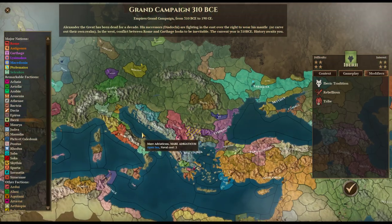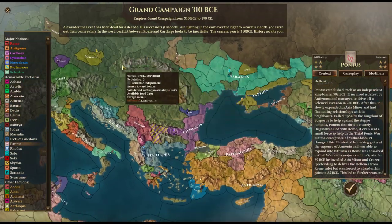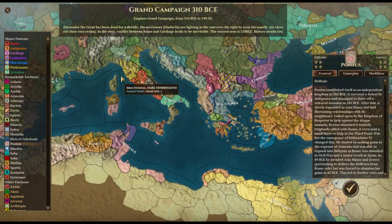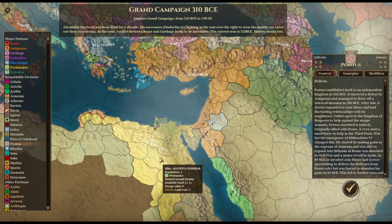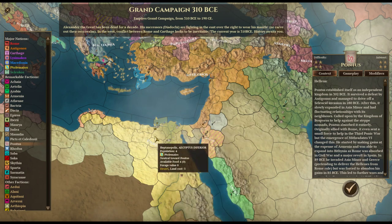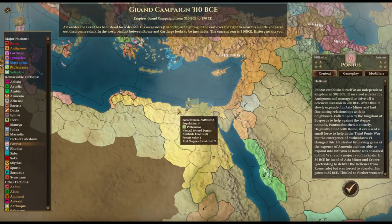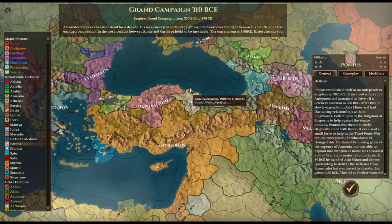For this series, I'm going to play as Pontus. There are so many good options — I'd like to play smaller nations and expand in tribal zones, or Rome, but that one's probably been beaten to death. I even tried Ptolemy, but it starts off with so much micromanagement across so many provinces. So Pontus it is. Let's read her story.